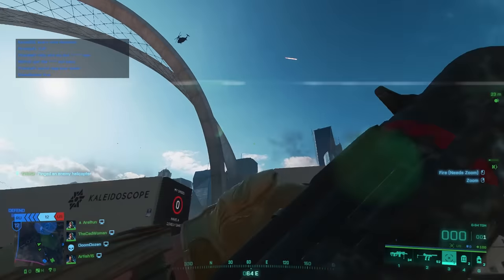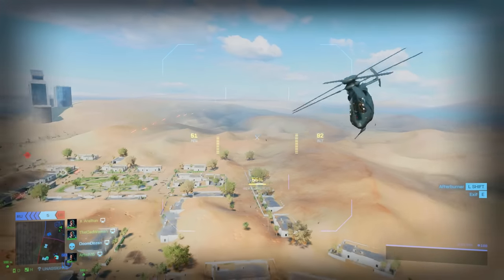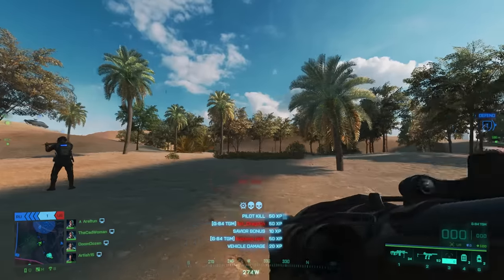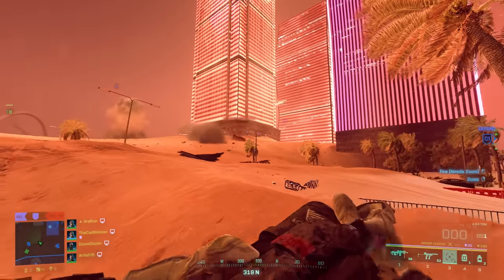Another tip for LIS players: don't underestimate the range of these rockets. If you shoot at a helicopter and miss your first try — which happens quite a lot — try to turn the rocket around and go for another attempt as long as there is fuel left, or steer it to another target. Don't bail out and give up just because you missed your first target.